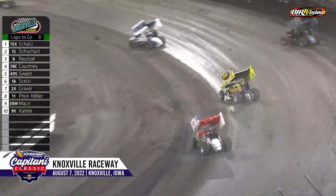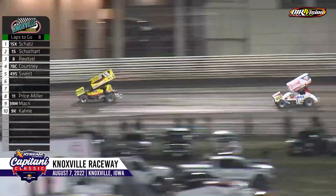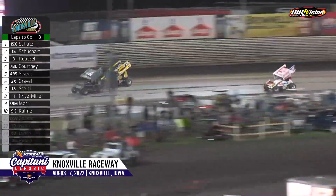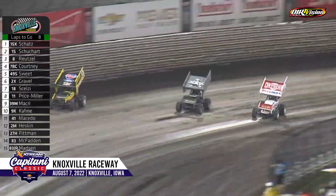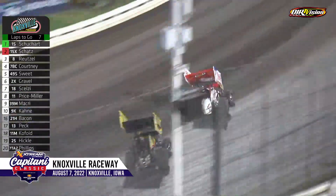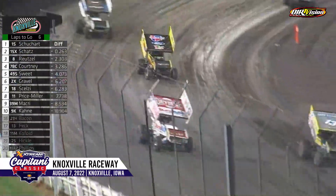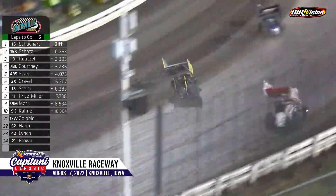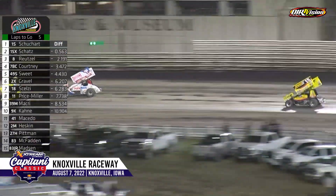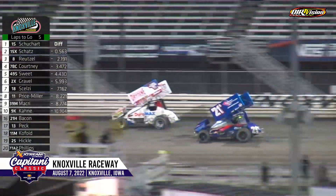Donny Schatz getting by Logan Schuhart for the lead with eight laps to go. Logan staying right there with him down the back straightaway. Donny begins to pull away just ever so slightly through three and four. Gets by the lap car JJ Hickel. Logan back to the inside — you've got a new leader again. Logan takes the lead back as they work by the flag stand. Through turn four, Schatz stays right there in the second spot. It's a ways back to third with Aaron Reitzel. Logan Schuhart tried the high side then went through the middle — he gets on the brakes behind the lap car. Logan Schuhart into the wall.